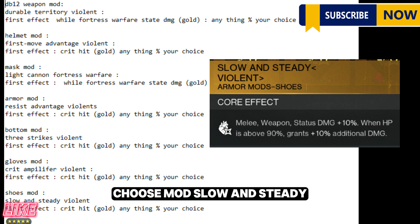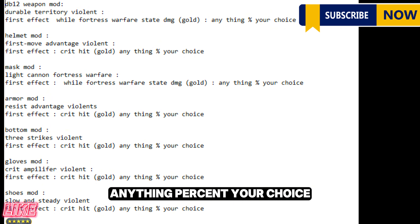Shoes mod: Slow and Steady Violent. First effect: crit hit, gold — anything percent, your choice.